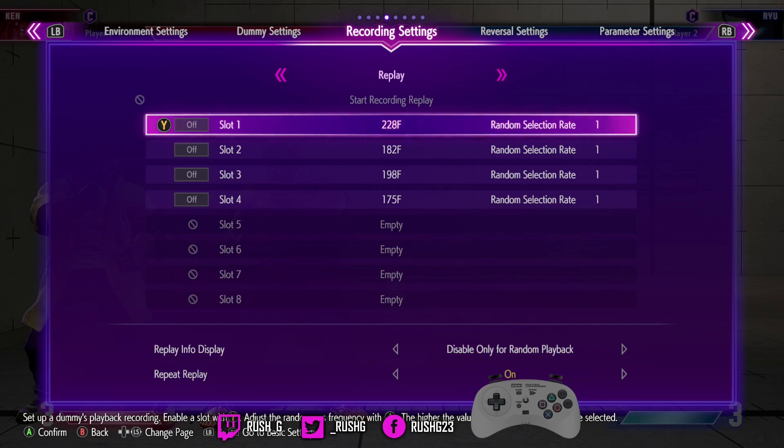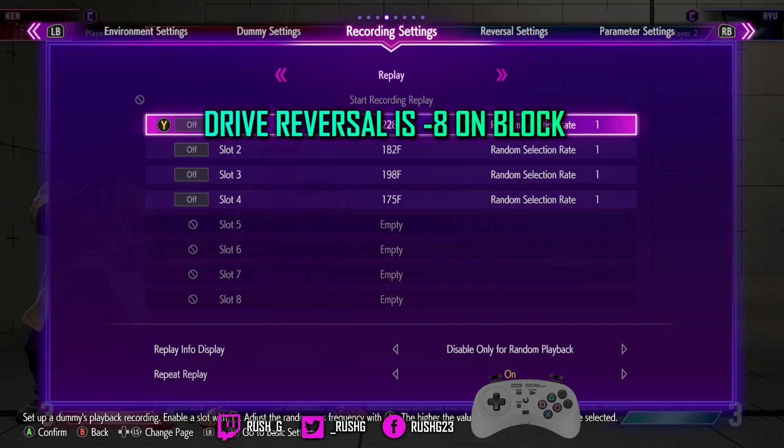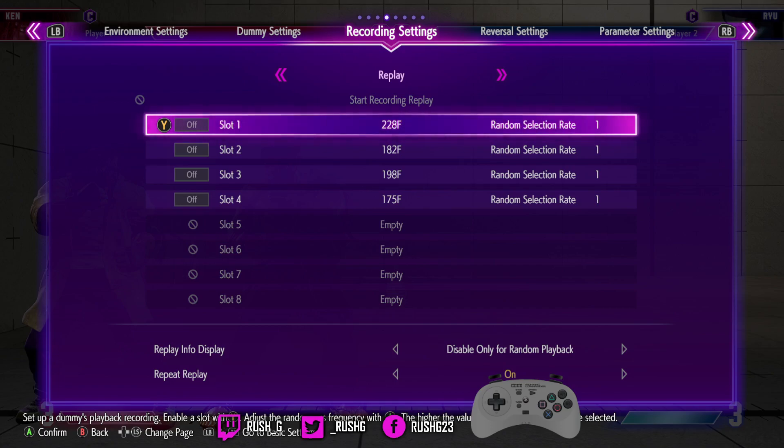Drive Reversal, if it's blocked, it's minus eight. So it's actually punishable as well. The situation where it becomes punishable is where the opponent uses a move that has fast recovery.